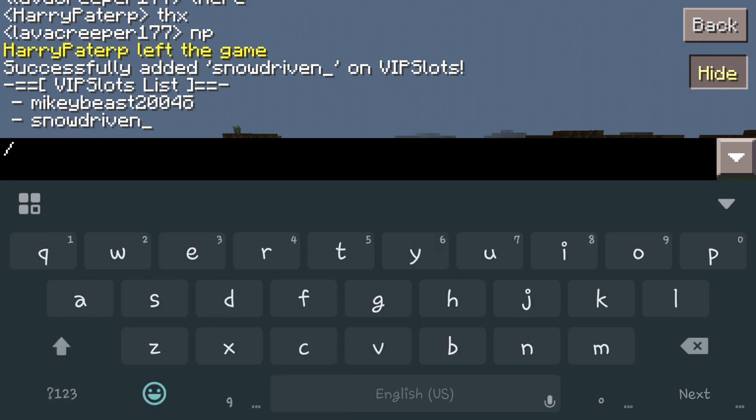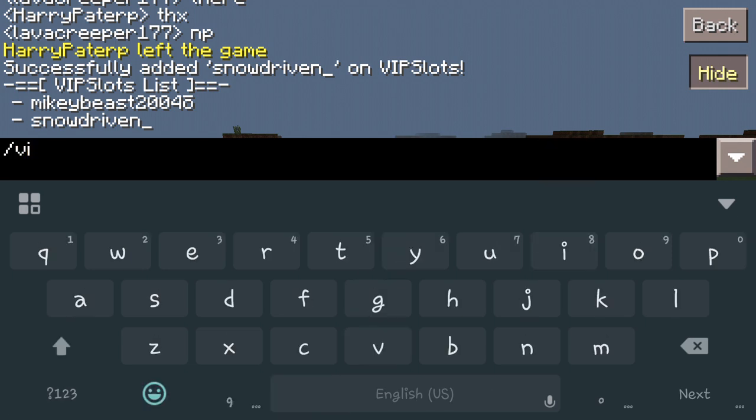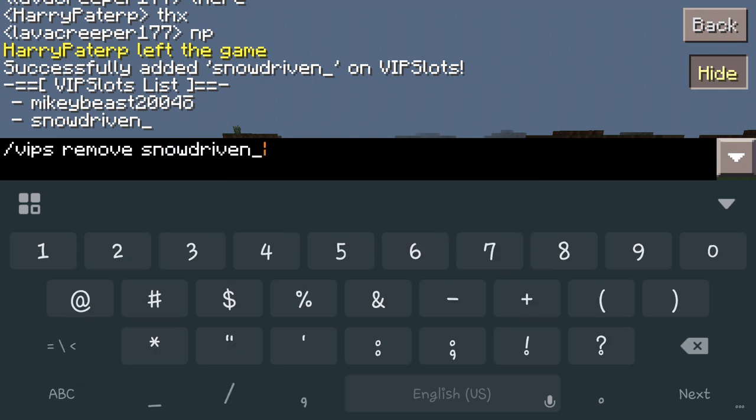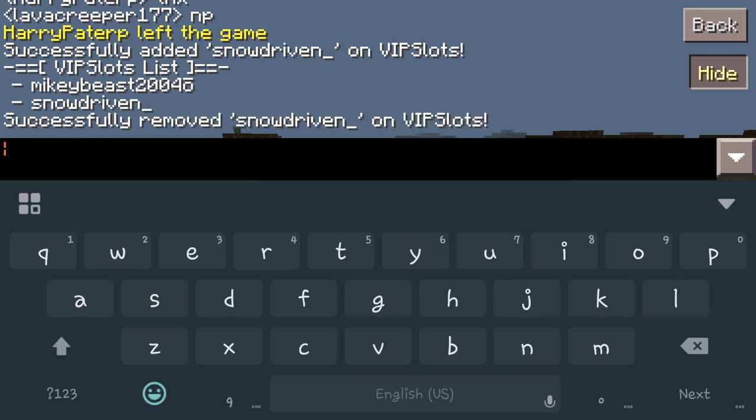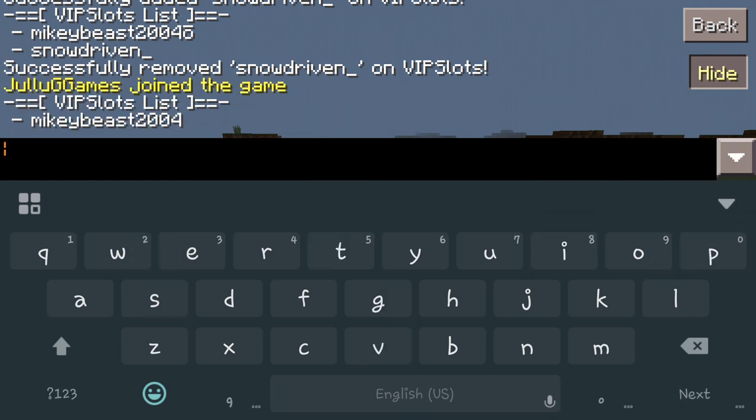If somebody stopped playing on the server or you just don't want them VIP anymore for whatever reason, and you want to remove them off that list, the command is VIPs remove and then that person's name. Hit enter and you will see successfully removed SnowDriven from the VIP slot. Then if you do VIPs list again, it will show only the remaining person.